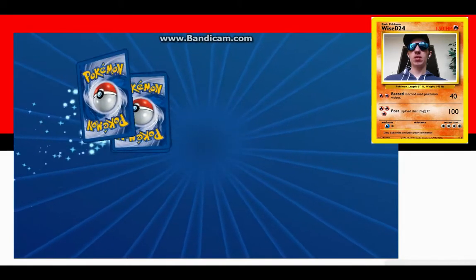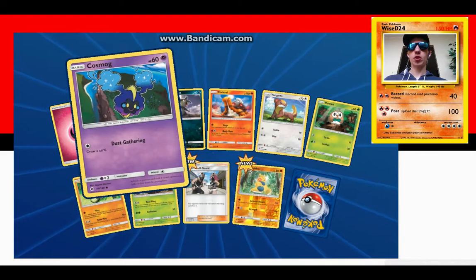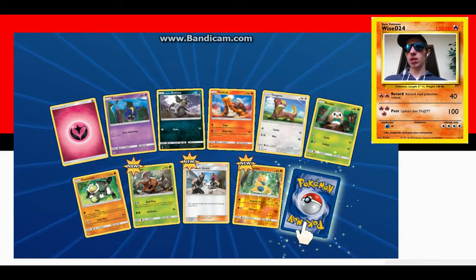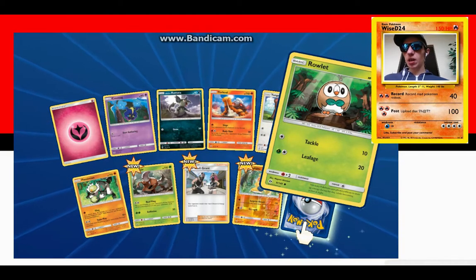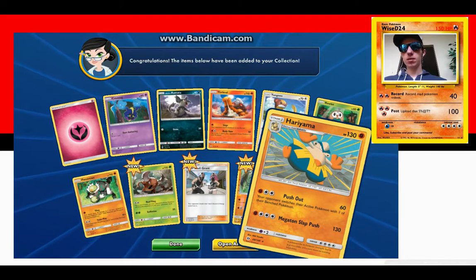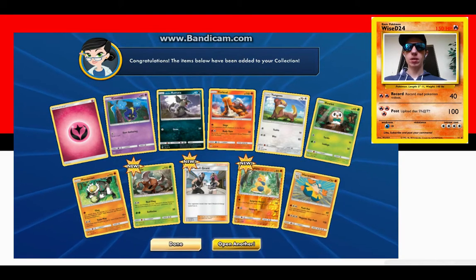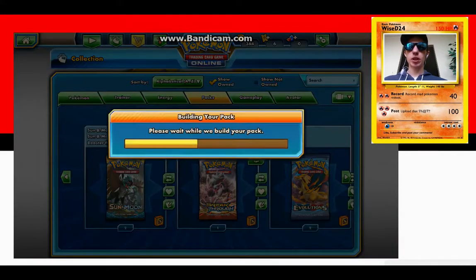What did we get? Nice — Cosmog! I need that because I need a few more to be able to get my Lunala GX out. And come on... Hariyama. Not yet, crap. Let's do a Breakthrough — I like to switch it up especially if we've got multiples.